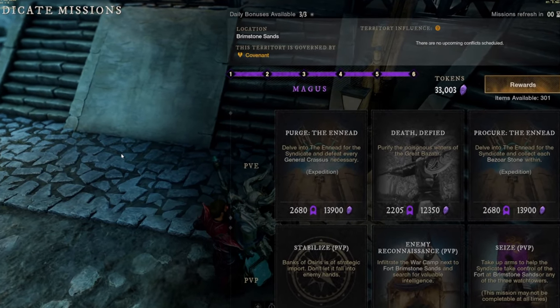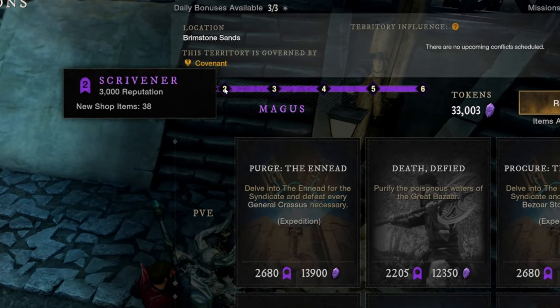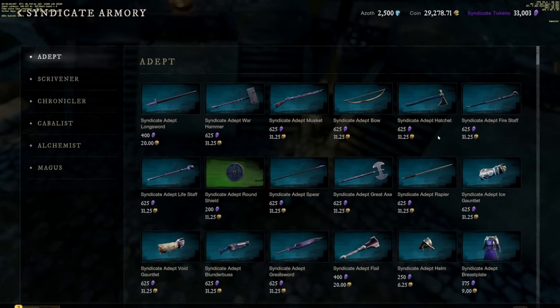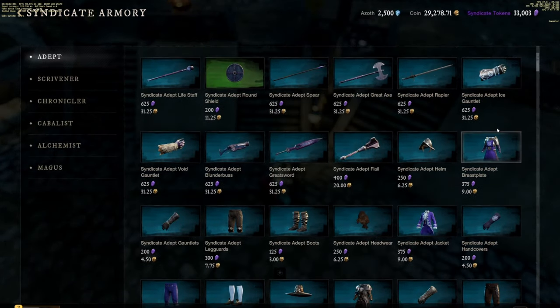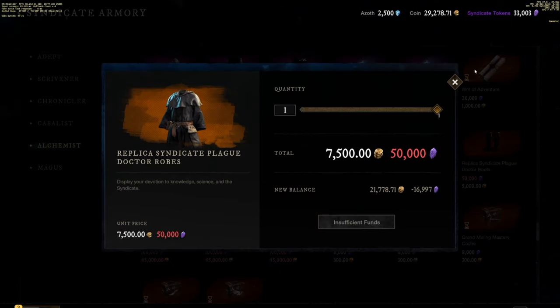Next is max out your faction vendor. This is pretty self-explanatory — your faction vendor has a level and you're just going to max that out. Since we're talking about the faction, get all of the faction transmogs. Your faction vendor sells armor and you can actually buy it to use as transmog. This can get very expensive, so watch out, but go ahead and get the transmog.